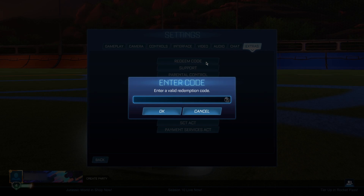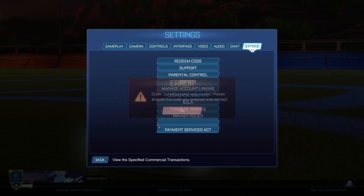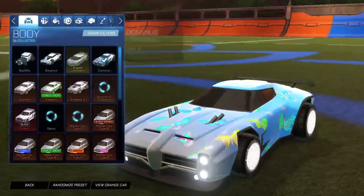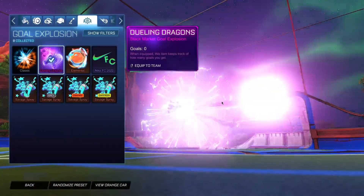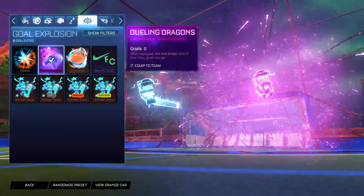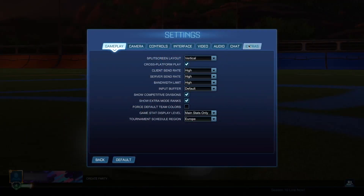For the very first code, it's going to be 'JuneDragons' — this is actually going to give you the Dueling Dragons body. Go ahead and click OK. It's going to show as invalid right now, but no worries. As soon as we go back to the main menu, boom — we instantly get the Dueling Dragons skull explosion for absolutely free. It looks absolutely insane, so I definitely recommend getting your hands on this while you can.